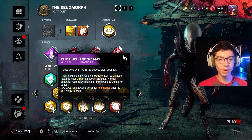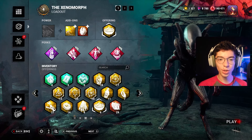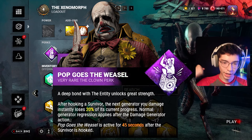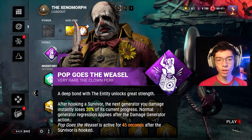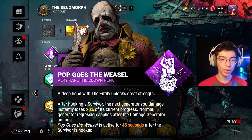So for the build breakdown real quick: we're doing Pop Goes the Weasel, Nowhere to Hide, Lethal Pursuer, and Barbecue and Chili — and here's why. Pop is essentially — when you hook a survivor, you've got 45 seconds to kick a gen and it'll lose 20% of its progress. You might wonder why not run Surge or Pain Res — because I'm going to be kicking gens quite often, and I actually choose that 20% bonus for this.